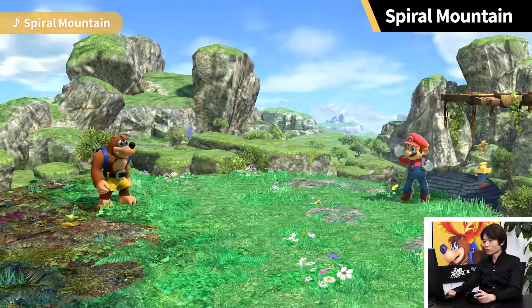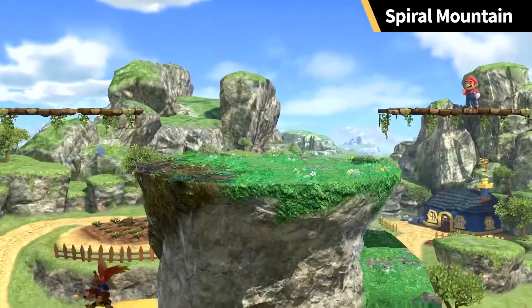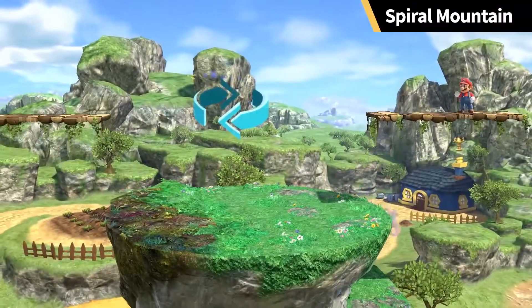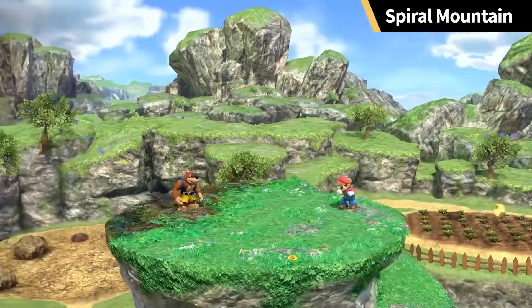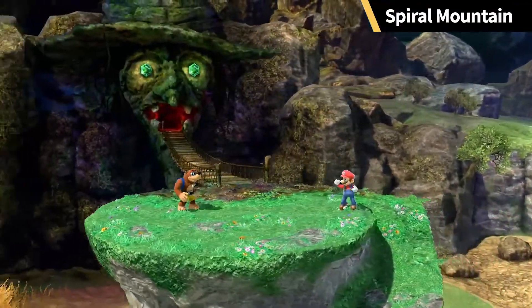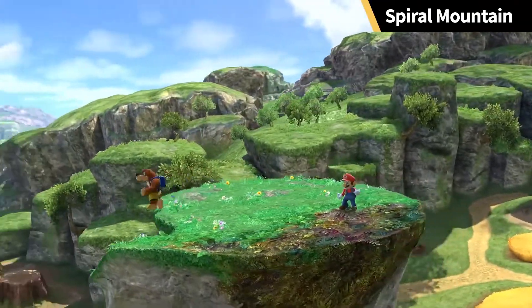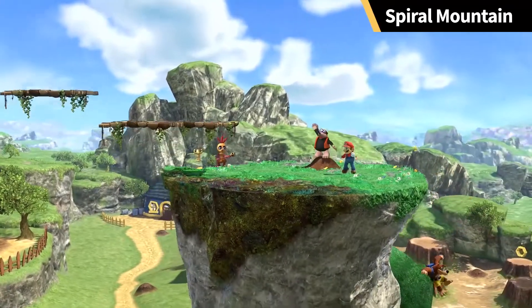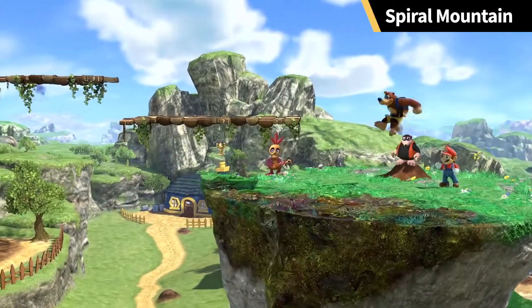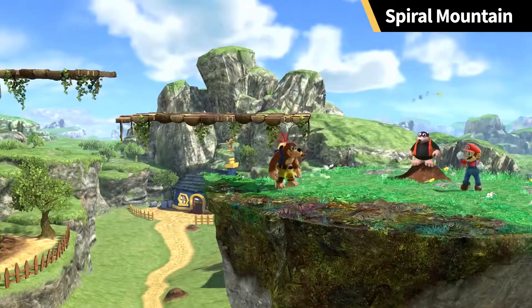This stage is called Kurukuriyama in Japan but in the West it's called Spiral Mountain - a mountain where the bottom portion is a spiral shape. A rotation icon will appear and the stage will spin. The platforms on the side change as it spins, and items or anything on the stage will also move. The shape of Spiral Mountain will also transform. That gave me emotions. Platforms will appear from time to time.